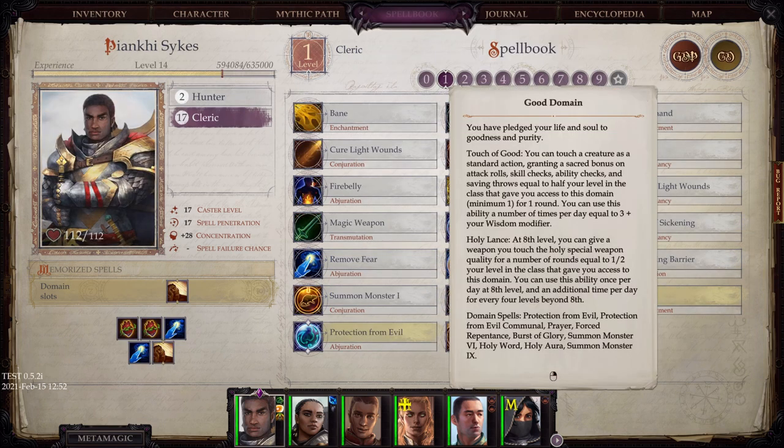Flipping over to my main character now. He has Good domain. You have pledged your life and soul to goodness and purity. Touch of Good: you can touch a creature as a standard action, granting a sacred bonus on attack rolls, skill checks, ability checks, and saving throws equal to half your level in the class. Holy Lance: at 8th level, you can give a weapon you touch the holy special weapon quality for a number of rounds equal to half your level in the class.